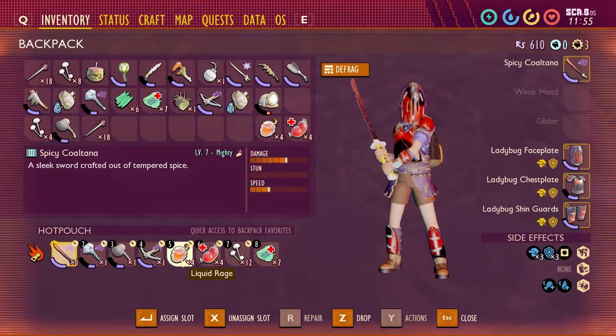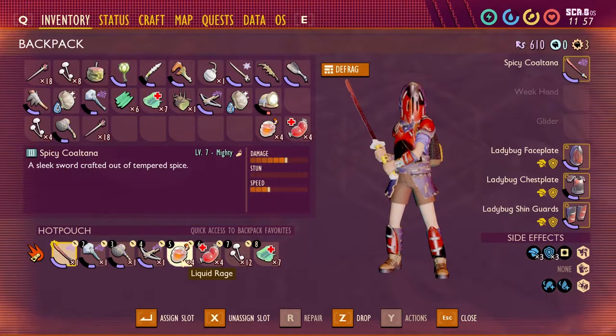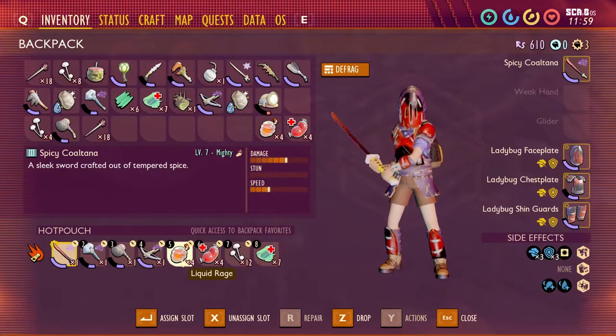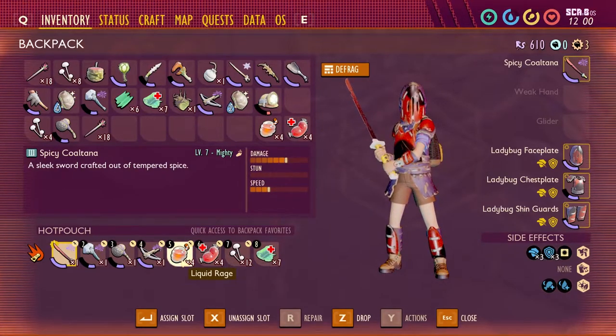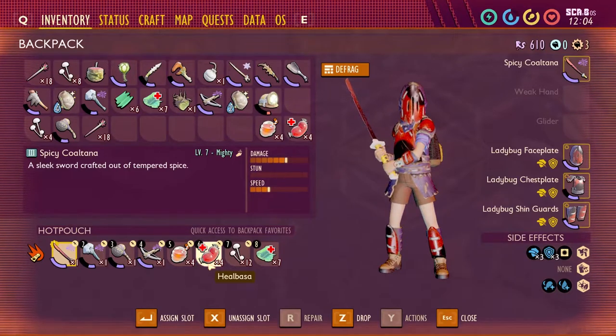I highly recommend the Liquid Rage potion — I only have four of them. It's the best option in my opinion, and it also gives you an attack boost depending on how you spec it. You can make it in the smoothie machine. You'll also want Healbosses — you can make them from mosquitoes and just toss them on the ground for a pretty huge health boost.